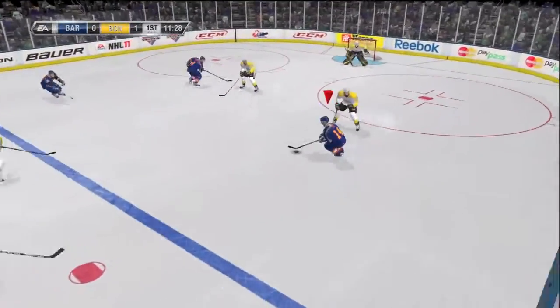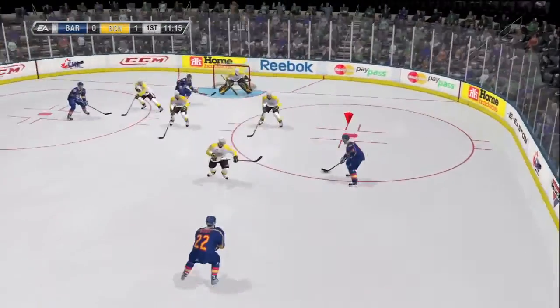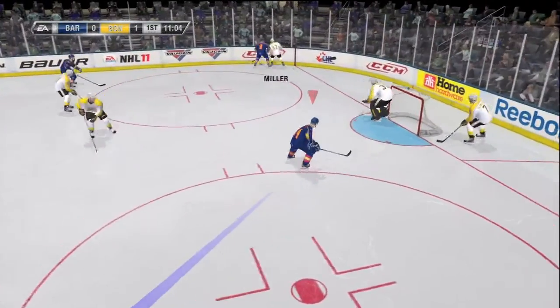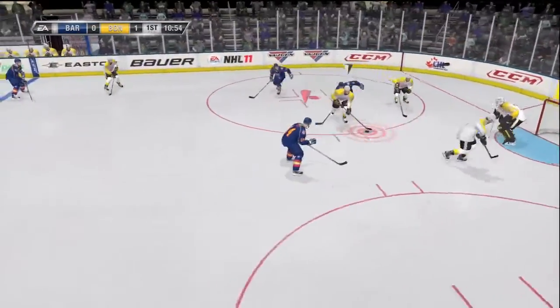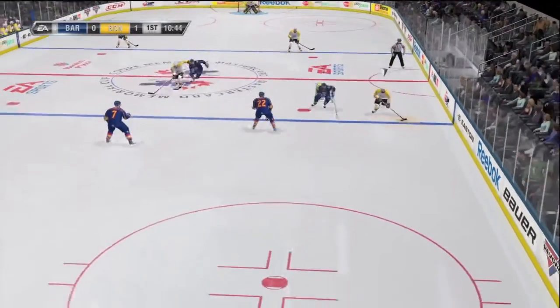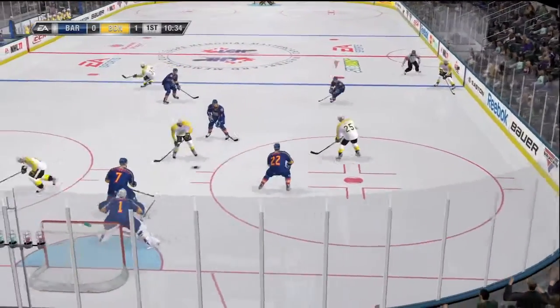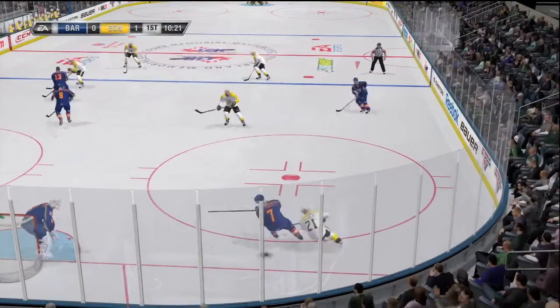He handles that puck along the wing and up into the neutral zone to Petrangelo. Scoring chance — nice pass — that's a big scoring chance denied with a stick. It's a tough place to try and gain control of the puck being moved along the wall to Reala. Schneider with a big snap shot — you'd love to have those chances on the ice, he just didn't get it there, over the net.